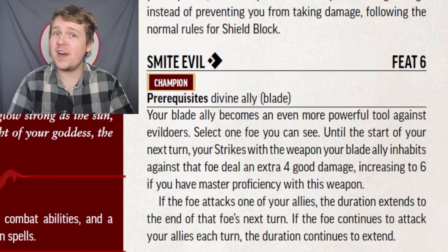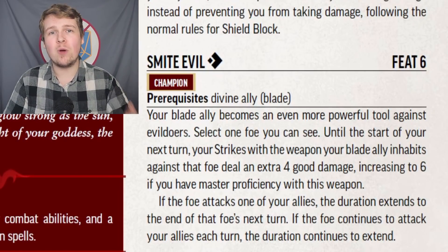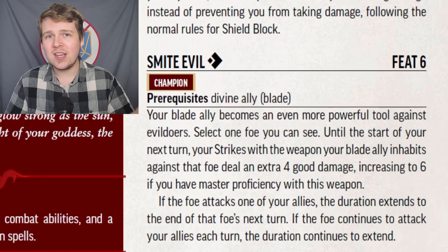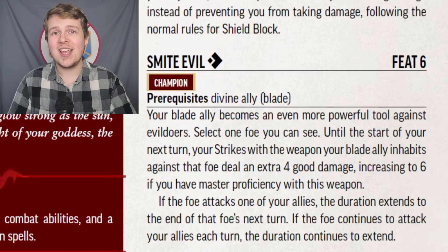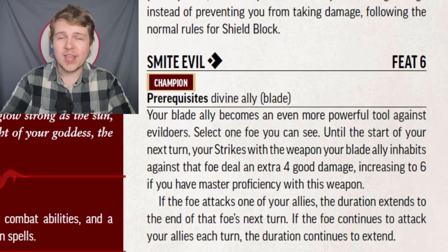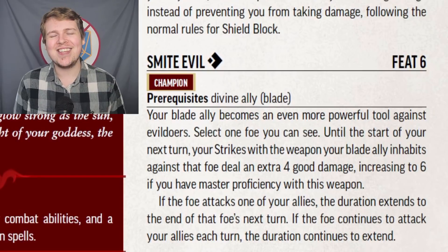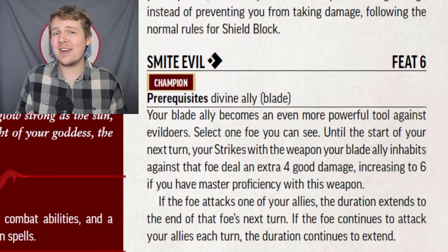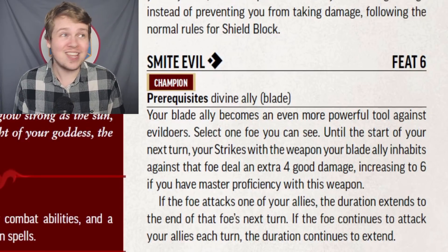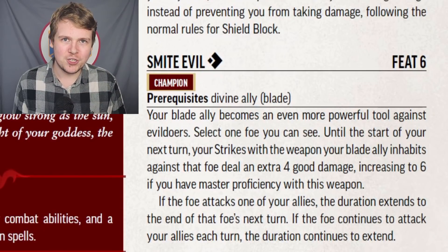Smite Evil is really good — however, it's only good if you're fighting purely evil enemies. You spend 1 action to enchant your weapon to deal 4 bonus good damage on anyone you strike. Additionally, if that target attacks any of your allies, it extends the duration of this effect so you don't need to spend an action to reactivate it. This damage is increased to 6 if you're a master. Now the problem is it is good damage, so unlike the Lay on Hands caveat from earlier that could hurt angels, this only hurts evil creatures. Even a neutral creature will not be affected by good damage, so this only works if you're fighting inherently evil creatures.